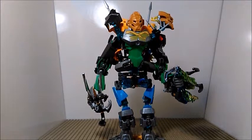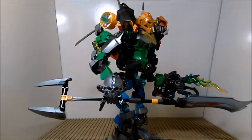The Toa combinations I'm going to be doing will not be all six into one — it's going to be two teams of three. So this guy will be completed once I get Kopaka, but for now he's a master of jungle and a master of water, so: master of swamps. In his right hand we have his main weapon, which is a staff.